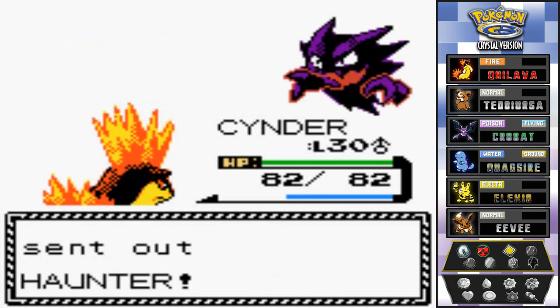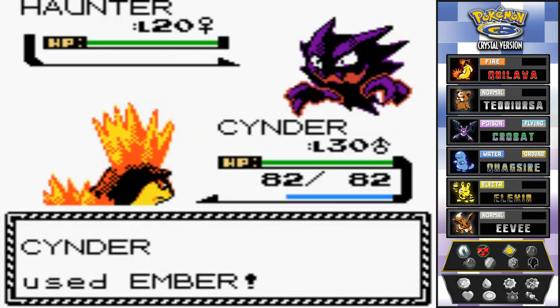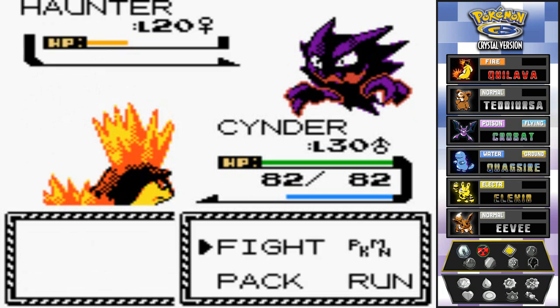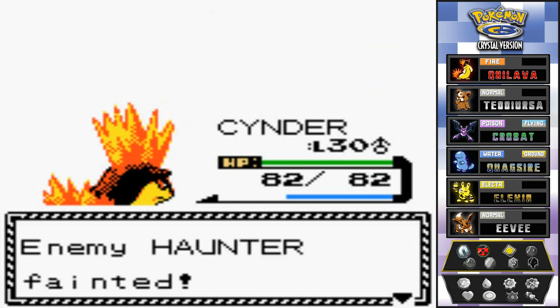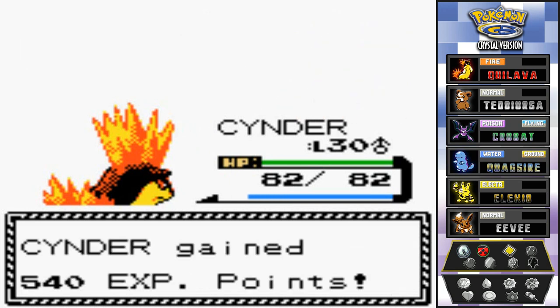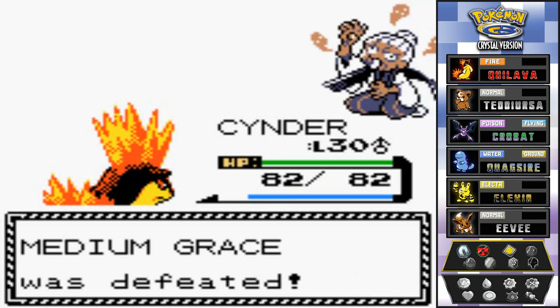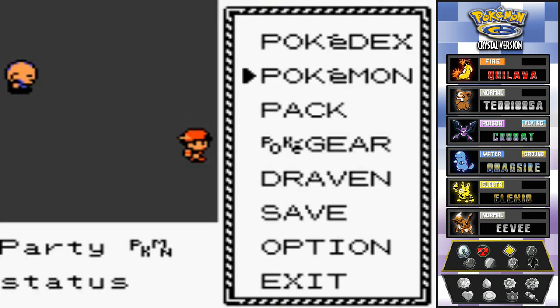Ember attack — wow, that took a huge chunk out of our ember's PP. In generation two ghost types have been given a few more manipulating attacks like curse and spite. Nobody evolves right here. Let's switch to Teddy and follow our lead — go straight forward and up top. Here we go with another sage.